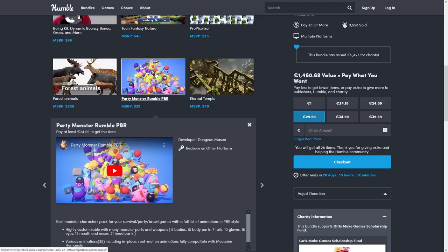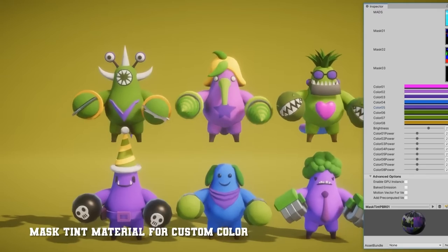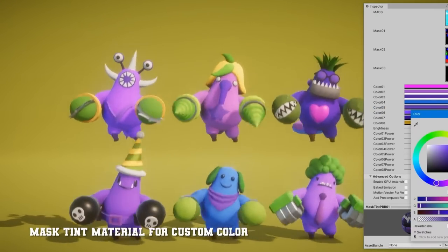Then we have a party monster pack — this one is very colorful, so it would be great for making a game kind of like Fall Guys. They have customizable body parts and weapons, so you can create infinite variation.